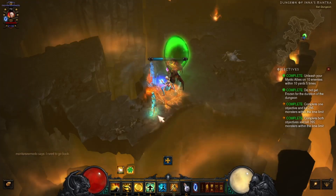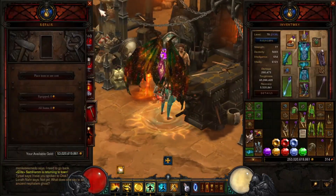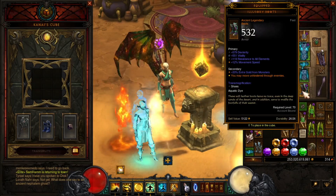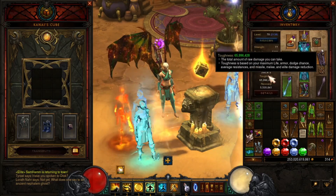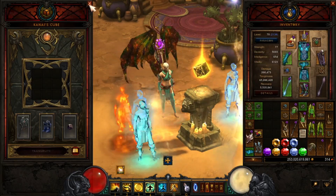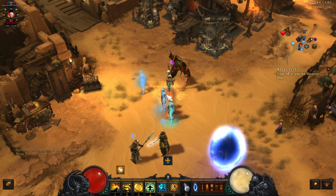You definitely need Ice Climbers to get through this dungeon — if you get frozen, it's over and you fail automatically. That's a necessity. Also use Illusionary Boots — really important. Watch your damage; I had 268,000 and I'd like it a little lower because my allies were killing monsters a little too quickly. But it worked out and I did get mastery. If this was helpful, give me a thumbs up. This is Raven. Thank you!